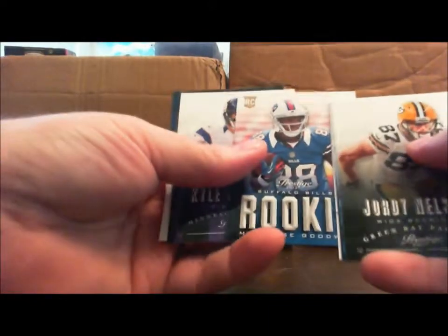Two more packs, one hit to go. Don't let us down, Panini. Jordy Nelson, Jonathan Stewart, Donald Brown, NFL Passport, Keenan Allen, Marquise Goodwin, Kyle Rudolph, Joe McKnight, Nate Washington. Looking for the last pack mojo — give that a little spunk.